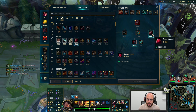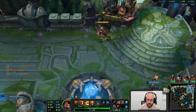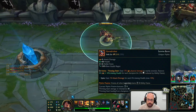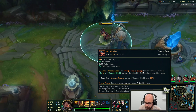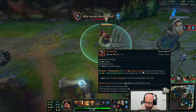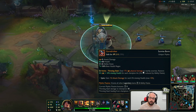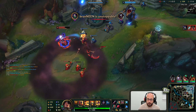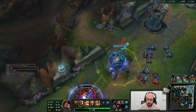When do you use Gore Drinker? Ideally the lower health you are, the more people around, the better — because it gives you missing health. It restores 43% plus 10% of your missing HP for each champion hit. So ideally we hit as many champions as possible and we're as low as possible — that would give us the largest heal.